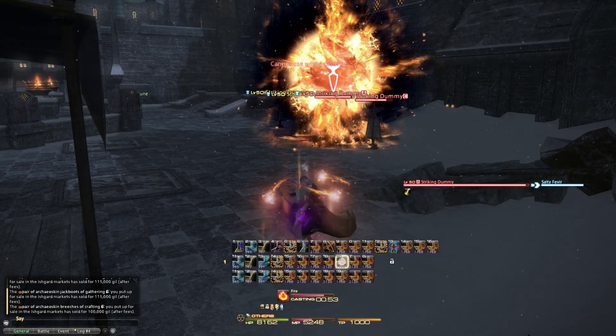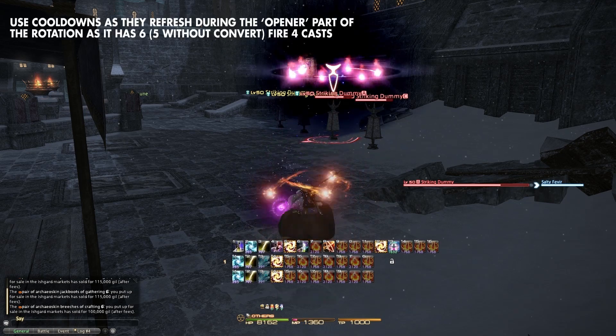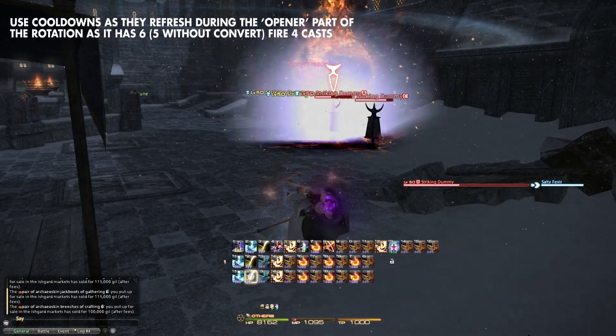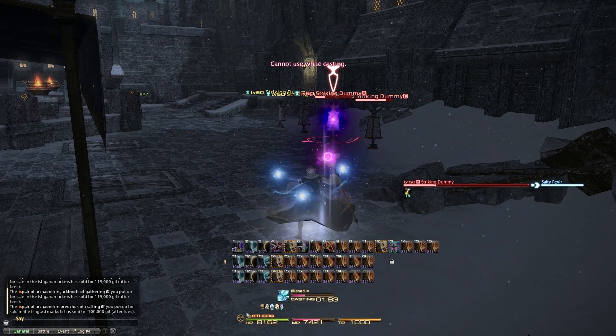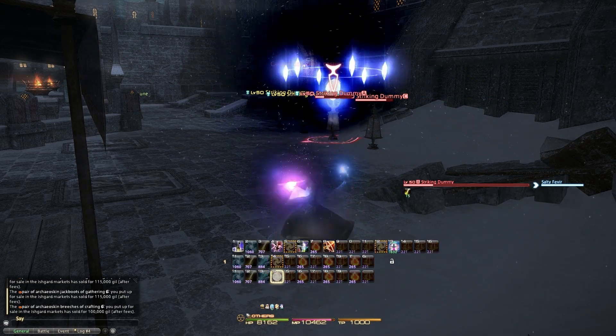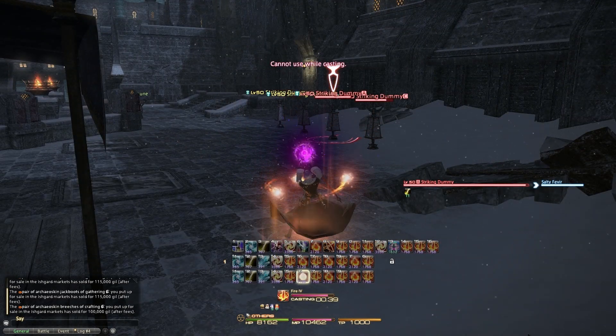I would actually recommend this as you learn an encounter or if you're going in blind, because a Black Mage who drops Enochian has to fall back on that 2.0 or Realm Reborn rotation, and that does roughly 50-60% of the damage of the Enochian rotation. So it's safer, but at least it's better than if you screw up.